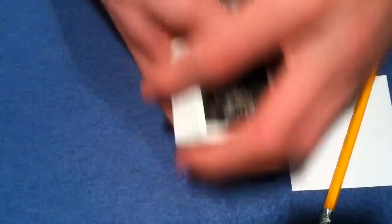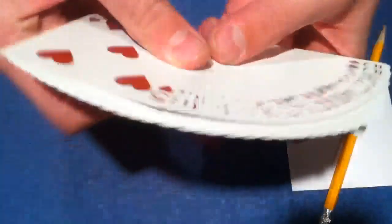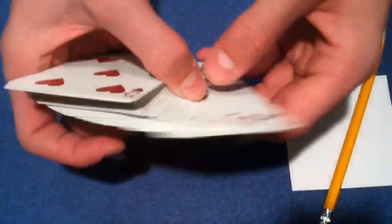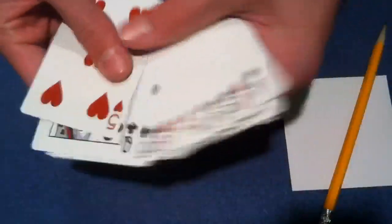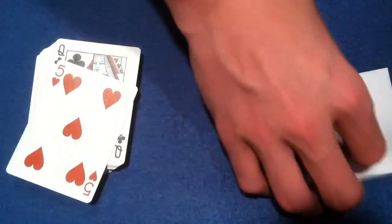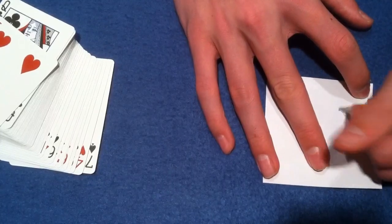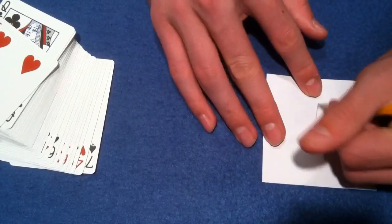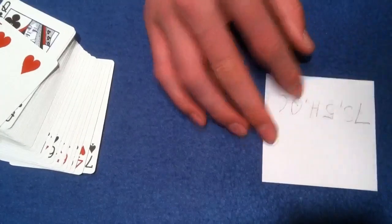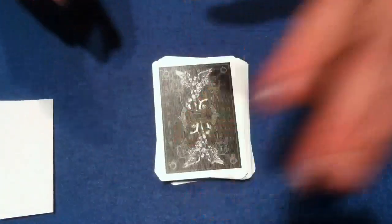So during the trick, I say I'm going to make a quick prediction — just try to remember in one sweep. If you have to look back twice, feel free. You say: seven of spades, queen of clubs, five of hearts. Then you write down on your paper the seven of spades, the five of hearts, and the queen of clubs. You fold that up, and you can have them hold it or put it off to the side.